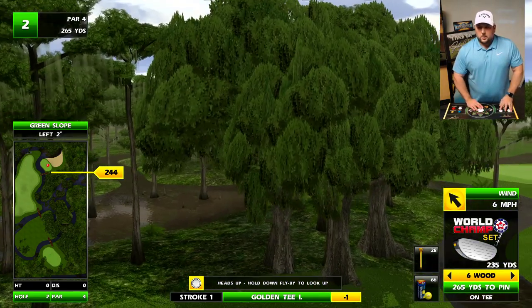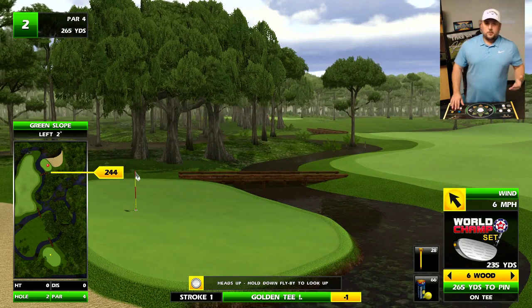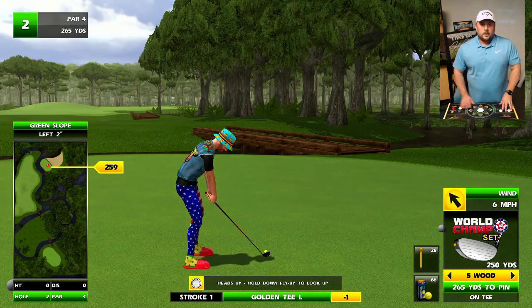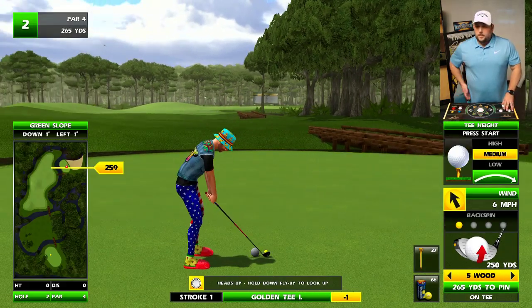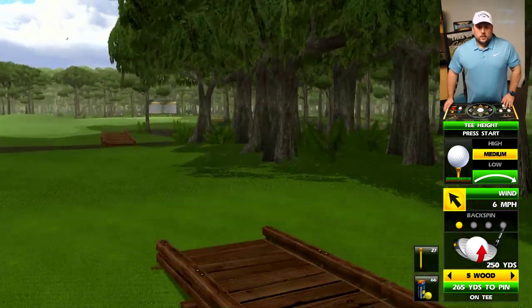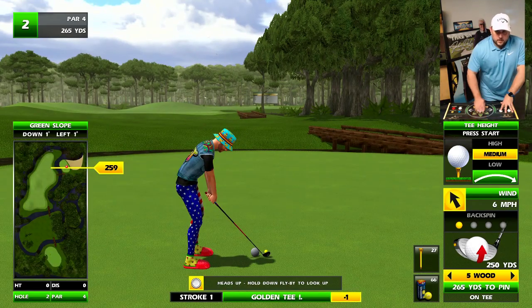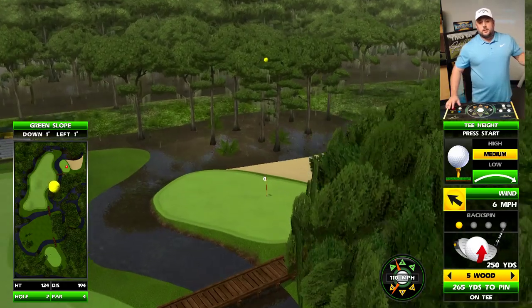So if you played Golden T4, or you played this game a long time ago and haven't given up on it yet, this should look familiar. This is the exact same course we did from Golden T4. We've taken the code, we're implementing it — it's the exact same thing. If you've never played Crawdad Swamp, then this is going to be a brand new course for you. I didn't play much Golden T or Golden T4.